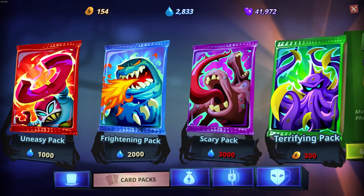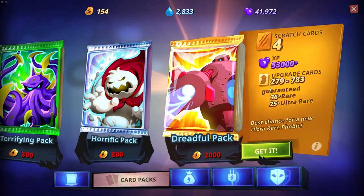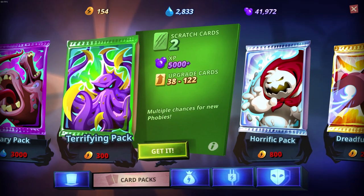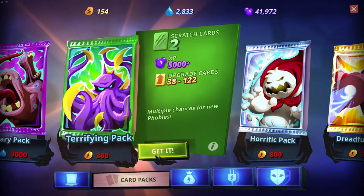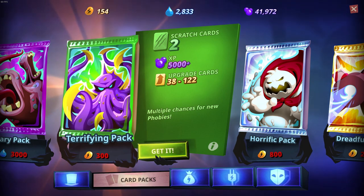We also have coffee packs. You should be buying each coffee pack once. If you buy the Dreadful Pack once, the first time you purchase it you actually get a confirmed free Ultra Rare. After this, it's really important that you start buying Terrifying Packs, and I would recommend only buying Terrifying Packs after that. Terrifying Packs are really just the best deal. You can do calculations on it and I think you'll find they're the best. But if you want to buy something else, that's fine — you just might lose some value.